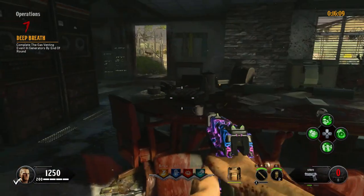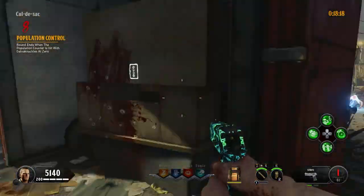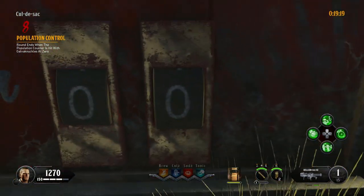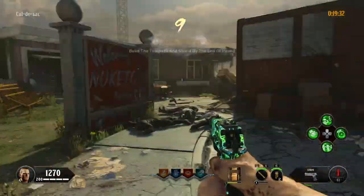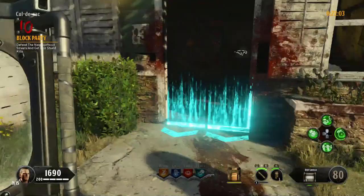On round 8, get enough points to buy Galva Knuckles and get your Mk2 frame if you haven't already. You don't get unlimited points during this round, but you do get unlimited zombies. Kill the zombies until the Nuketown sign hits 0 and knife it with your Galva Knuckles to end the round. Round 9: Build the telepads and the shield, but be sure to get a new shield before you end the round.